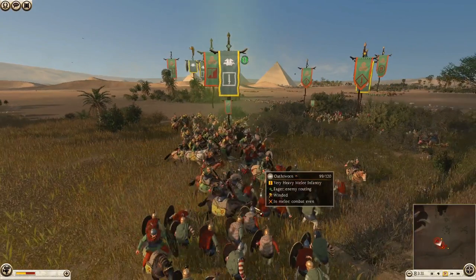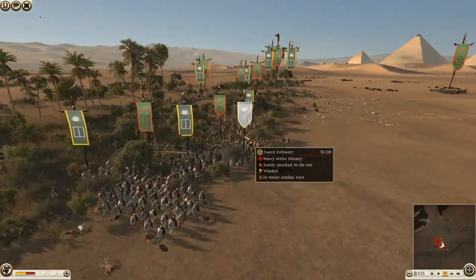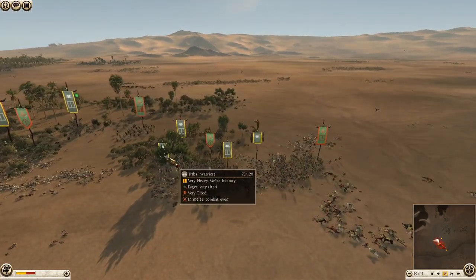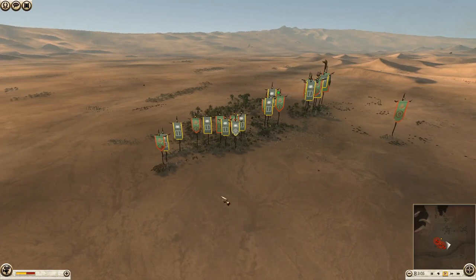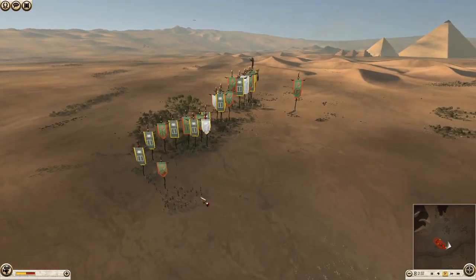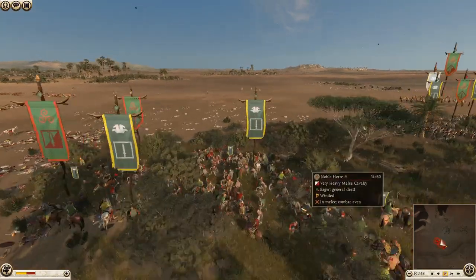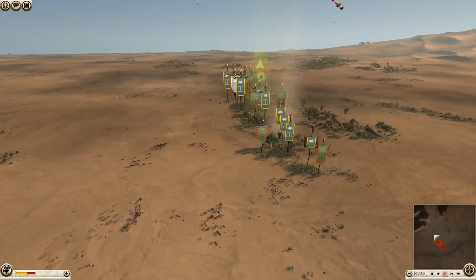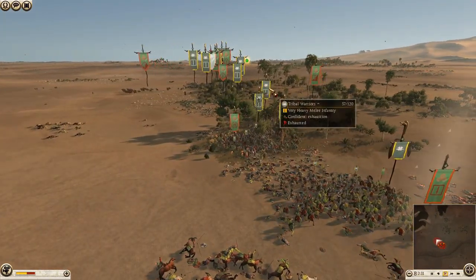Nice charge here — charging into Oathsworn, that's a head-on charge and it's not going to end well in prolonged melee. More breaking: Celtic tribesmen are starting to break, though that's probably Heroes' weakest stuff so it's okay. He just doesn't want the Tribal Warriors and Oathsworn to break. Prem is really relying on his cavalry now to do some charges. It's one unit of Sword Followers up against Oathsworn and some cavalry — this is not going to end well. He needs to win somewhere else, and I can't see anywhere he's going to be able to.